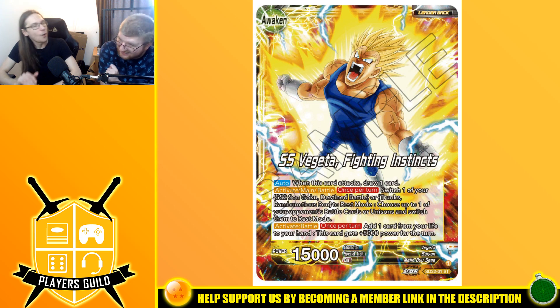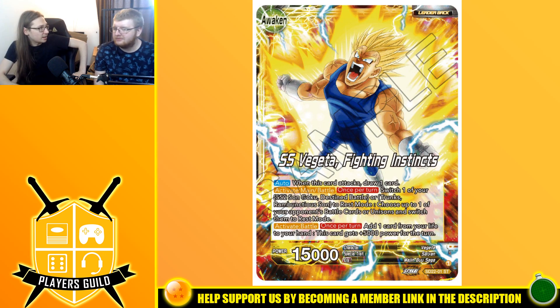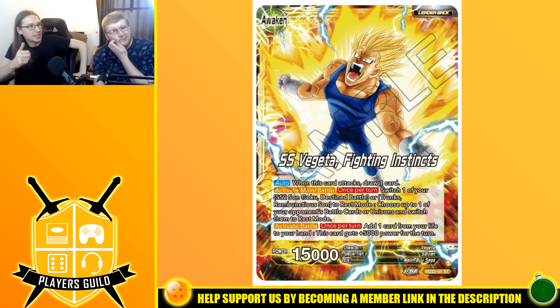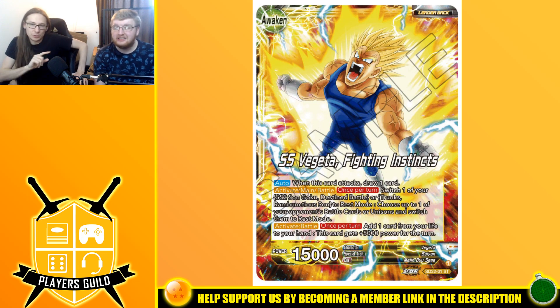I actually like that it's very specific — it adds more to the deck and encourages you to play it a certain way. But you could build the deck around Trunks and Goku and still, to activate this effect, you're required to find one of those two specific cards. What if half of them are in your life and half at the bottom of your deck? That's a feels-bad moment — that's why I don't like it. Out of ten games I'd probably only resolve this effect once. The ability itself — resting a battle card or unison on your opponent's turn — is very cool if you can pull it off, but it's a shame you can't do it consistently.